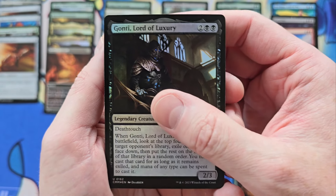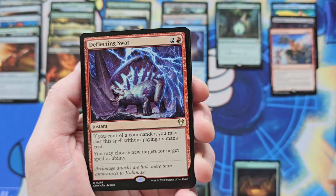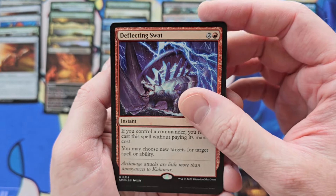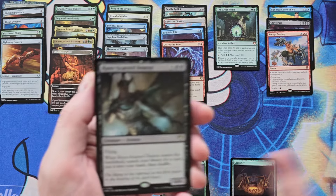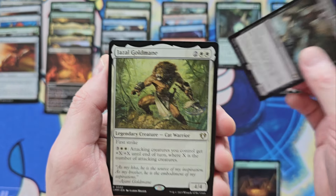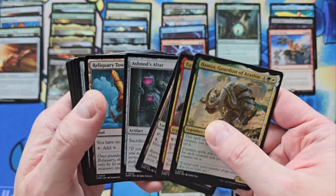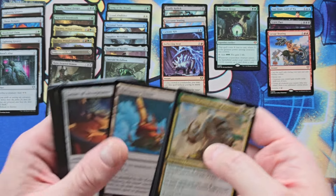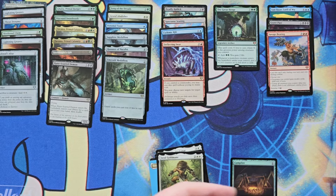Mythics, where are you? So, Cyclonic Rift into a Deflecting Swat — awesome. I can actually state right now this box is pretty good. I'm pleased. Rune Scarred Demon, which I think goes over there now. Gold Main. Ashnod's Altar — those have been recovering nicely. Reliquary Tower. So three packs left, and there should be two more Mythics.